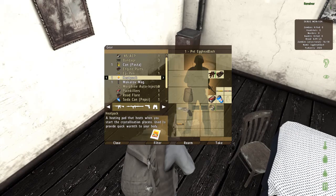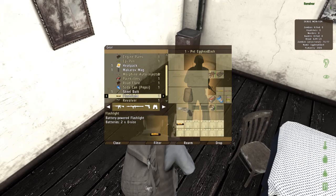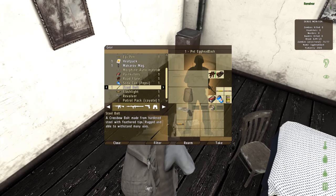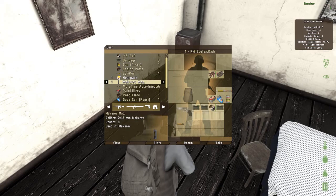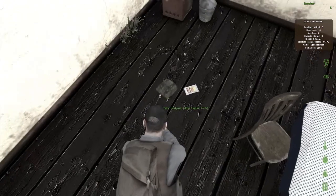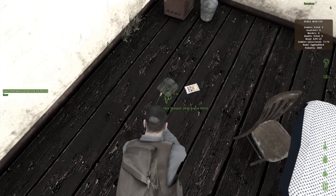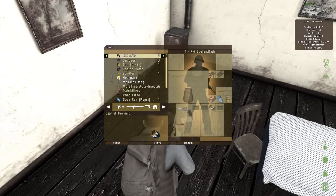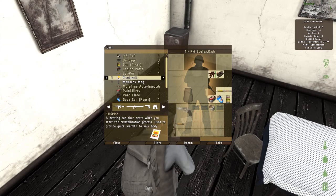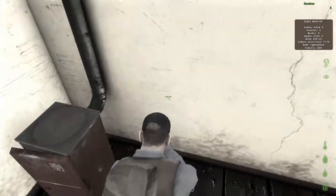Heat pack. Oh, some food. What did I just drop? A steel bolt — oh, it's a crossbow bolt. We don't have a crossbow, so it's not very useful. And a Macrov mag — we don't have a Macrov though. What is the heat pack? A heating pad that heats when you start the crystallization build, used to provide quick warmth to your body. I don't know what the effect of not having warmth is yet, so I'm not going to take it.